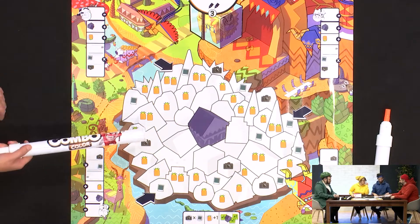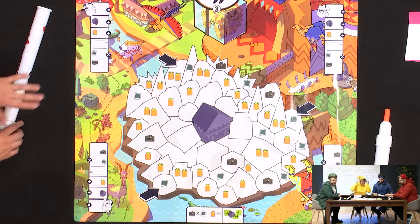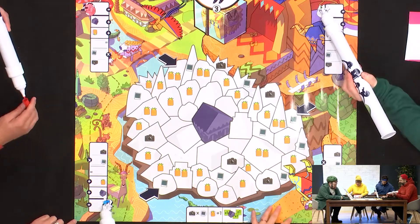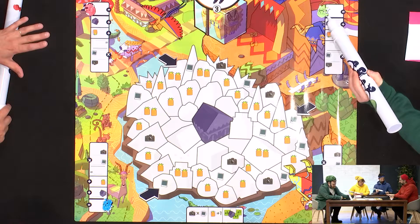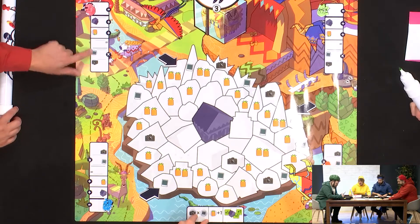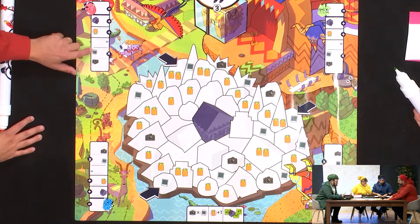There are different themes in the box with incredible graphics. This is the Safari theme. In this game, you have different scoring elements. Each of us has a colour, so we can colour in our character here. You can see the scoring for this board — each board is different, and you have a lot of different boards in the box. Here on Safari, you must have photographic pictures and cameras, and you multiply those two together to get a total. So photos times cameras gives you a subtotal. If you have a lot of cameras but no pictures, that's not good.